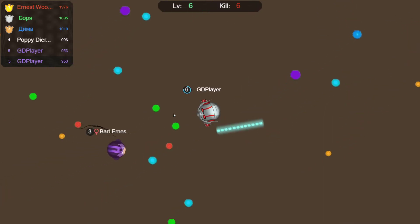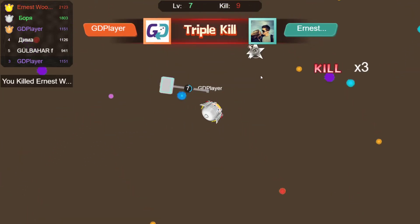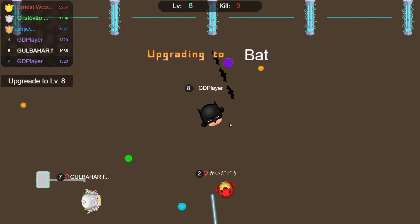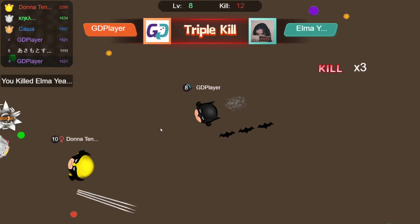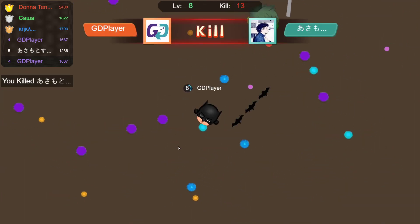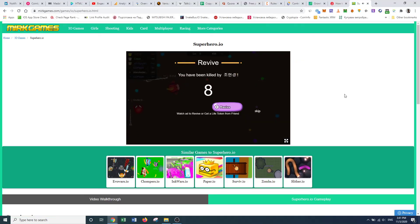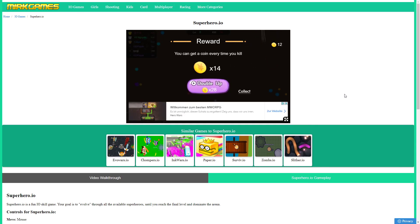As usual with these games there is no minimap, so you have to either remember where the other players are or just be surprised when someone big shows up. I'll just run from this guy — his reach is a bit too big. Okay, that dude got me, but I think you've got the idea. Go online on MirkGames.com in the I.O. section, find Superhero.io, and play it as much as you want. Thank you for watching, see you next time.